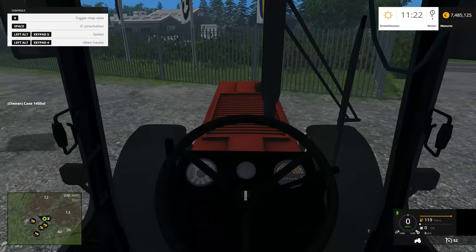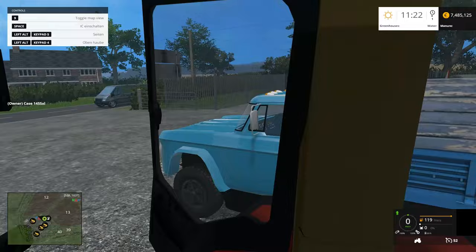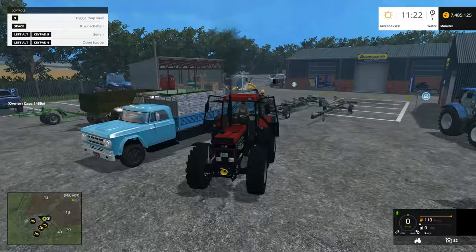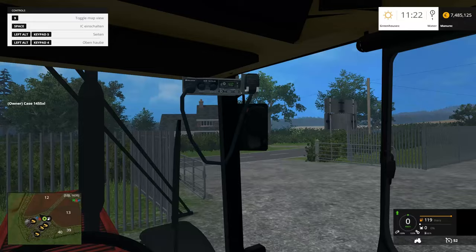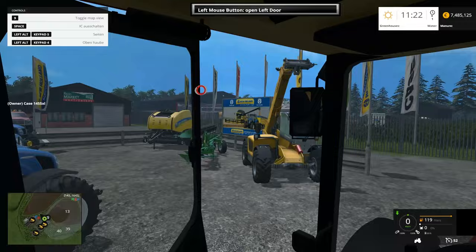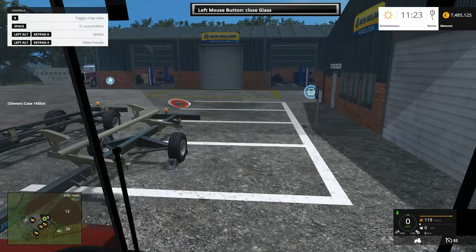All right, left alt, keypad four. Let's get inside. Space bar to open a door - that's a different spot for that door to be. I bet I can open a window - look at that. Does the beacon work? Beacon works. That's a pretty nice piece of equipment. The mirrors are poorly set so I can't really say that they work, but they're not bad. Our blinkers work. Nice looking tractor.